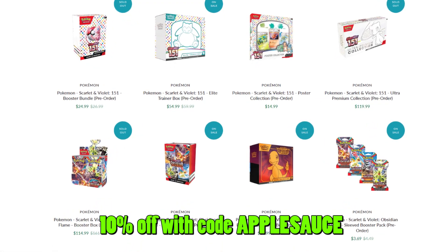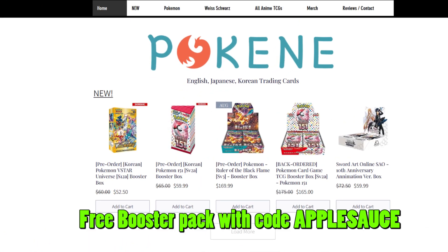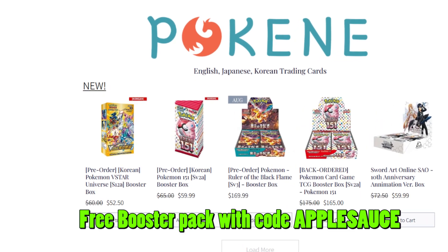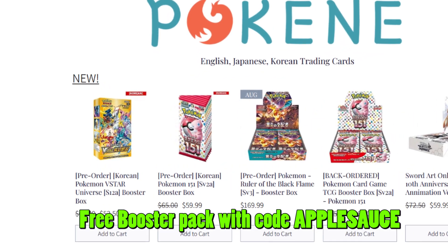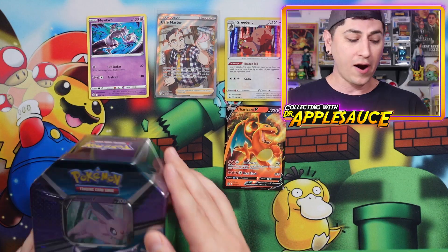If you're looking for somewhere to get some English product, definitely check out Invasion Toys — I've got some great deals on Pokemon 151 and Obsidian Flames pre-orders, and if you use code APPLESAUCE you'll save 10% on your order. Highly trust Invasion Toys, they're a fantastic store in San Diego. And if you want Japanese or Korean product, go check out Pokeyn.com — they have all kinds of Japanese and Korean Pokemon cards, even One Piece, and with code APPLESAUCE you'll get a free booster pack with your order.